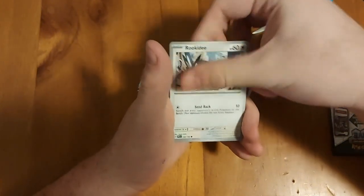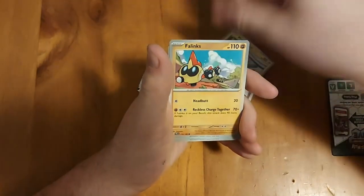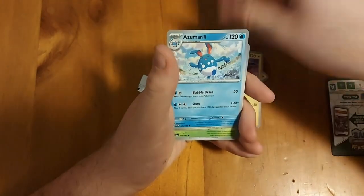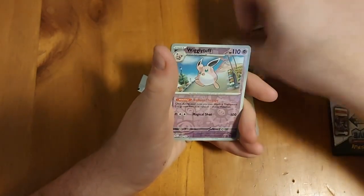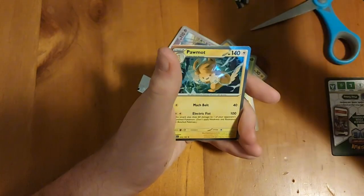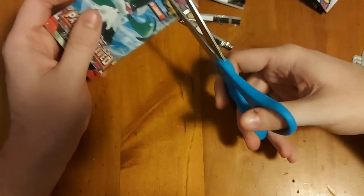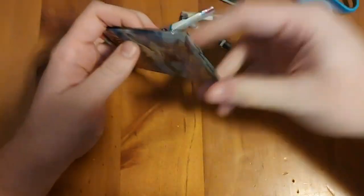Fourth pack: psychic energy, Rookidee, Magnemite, Phanpy, Combee, Kilo, Wugtrio, Azumarill, Vespiquen reverse hollow, Wigglytuff reverse hollow, Hoppip, and a Pawmot hollow. Hollows just count as bad packs in my opinion at this point - they're not worth anything and it doesn't feel good to get them.